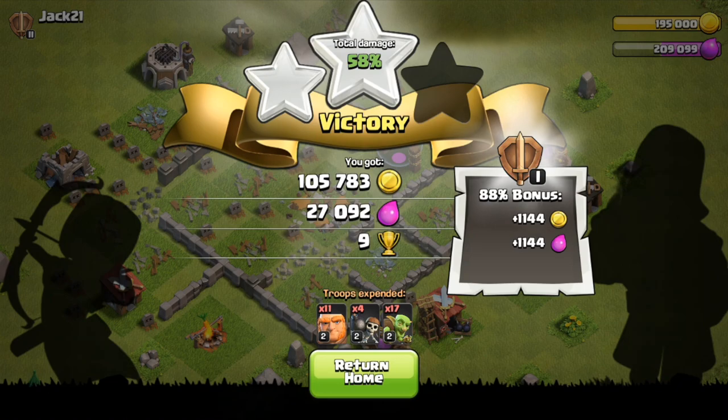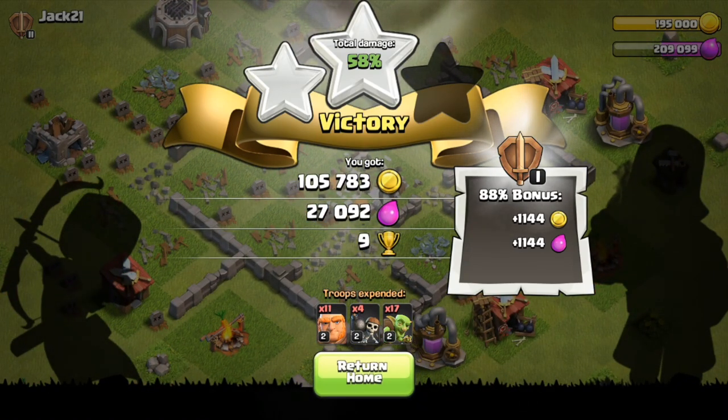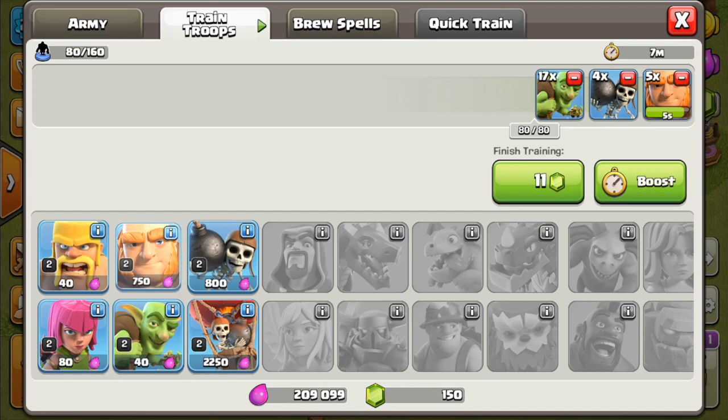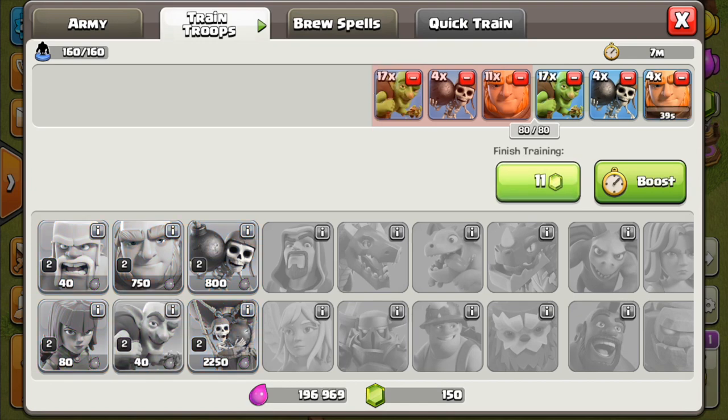As you guys can see, I actually got a ton of loot from that raid: 105,000 gold, 27,000 elixir. Really can't complain about that. Even though we didn't get the three star, I really can't complain. Let's go ahead and train up the next set of troops — I'm going to go 11, 4, and then 17. And I'm going to go ahead and gem those so we can get into this next raid.